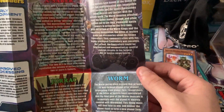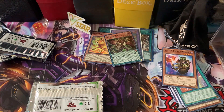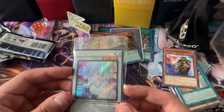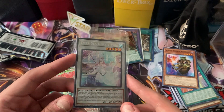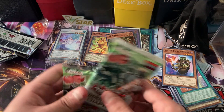The main archetypes reprinted in here: Flame Veil, Mist Valleys, Fabled, Ice Barriers, Dragoonides. Let's see what we get from these two packs. Can we pull one of the Red Eyes, Blue Eyes, or Dark Magician? Probably not, but I mainly just want to get some nice reprints.